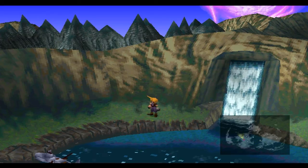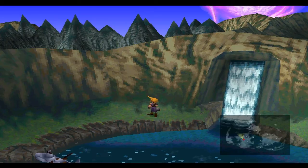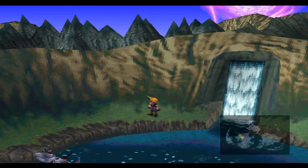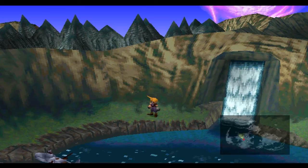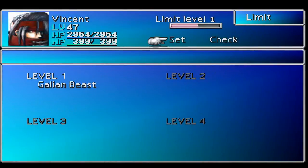Sephiroth's mother is Jenova in a sense, but in reality his mother is Lucretia - the mom that he never knew about. And his dad is Hojo, which is really, really creepy. And then when he tried to confront Hojo, Hojo shot him and experimented on him, which is the reason why Vincent changes forms in his Limit Breaks - like the Galleon Beast right here. He has like Hellmaster, Chaos, all these different forms, which are all really, really cool. Which means I should probably use Vincent a lot more.